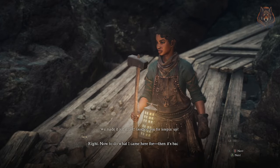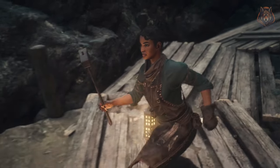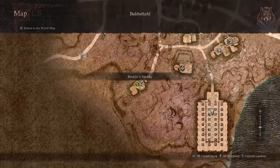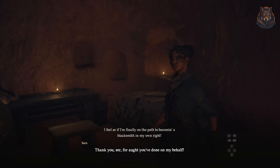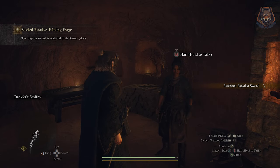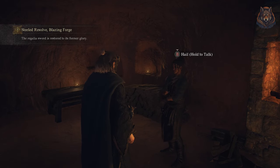If done correctly, Serra will return to Bakbetal. Make your way all the way back there, speak with Serra, and collect your finished weapon, which you can then give back to Roman. Head all the way back to Vernworth Castle to finish the quest and receive 36,000 gold.